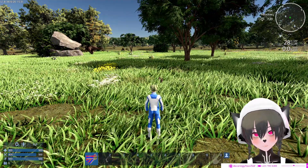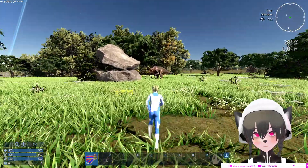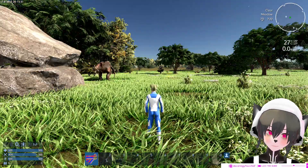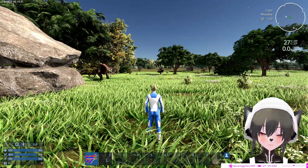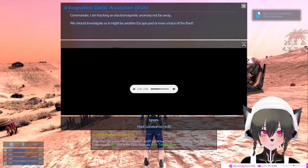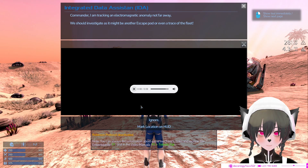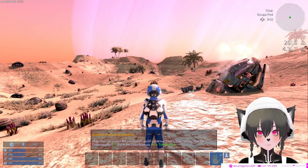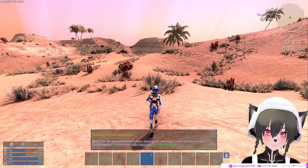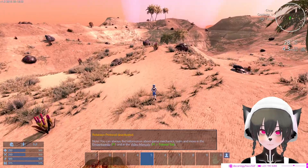I'm gonna show you guys the other planets and see how they've changed. I'm on survival right now but I might switch to creative to get to the other planets. We should investigate - it might be another escape pod or even a trace. I'm on freedom mode now and this is the desert baron planet.